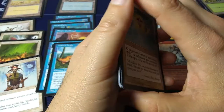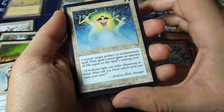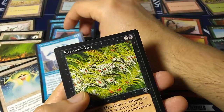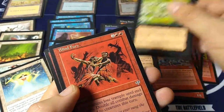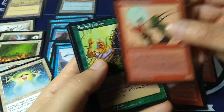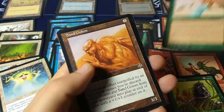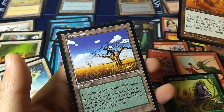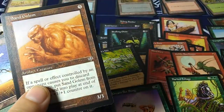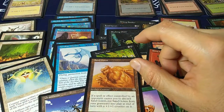Here are the uncommons in WUBRG order: White — Illumination. Blue — Cerulean Wyvern. Then Carvex Hex, Blind Fury, Goblin Soothsayer, Barbed Foliage, Unyaro Bee Sting, Sand Golem, and Grasslands. That land cycle was uncommon. So I got nine uncommons total.